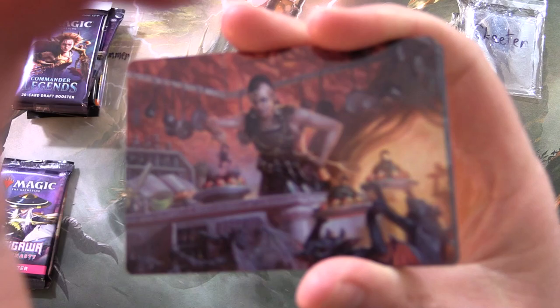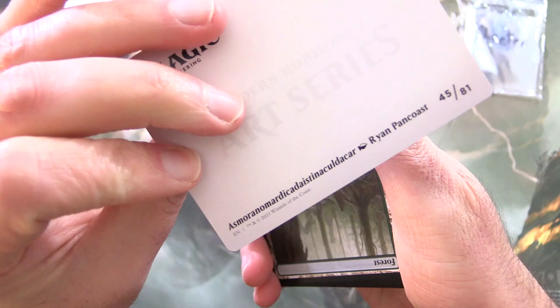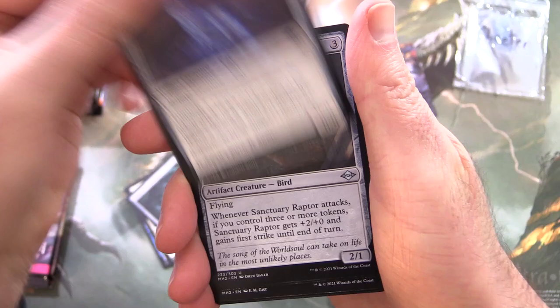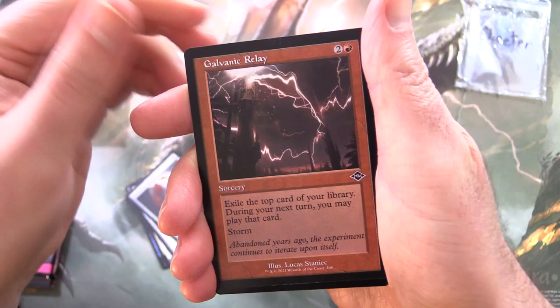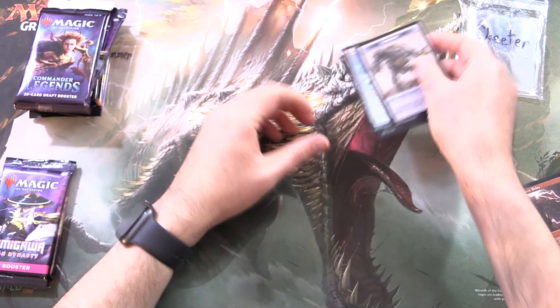Starting off here, we have — let's just call her Asmo the Chef. You can read the name there, freeze frame that — try to pronounce it! We've got a Forest, Stilfin Whale, Lens Flare, Blacksmith's Skill, Tormod's Crypt Keeper, Arcbound Mouser, Sanctuary Raptor, Tireless Provisioner — I think still over a buck — and Territorial Kavu is the rare, along with Goblin Bombardment, Galvanic Relay Retro Border Foil, Sojourner's Companion, and a Construct token from the list.